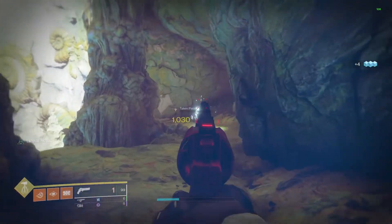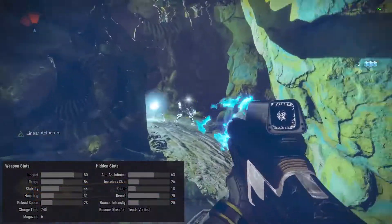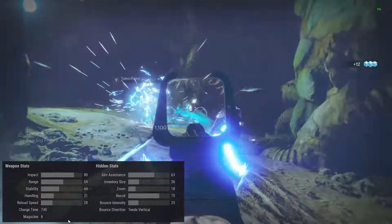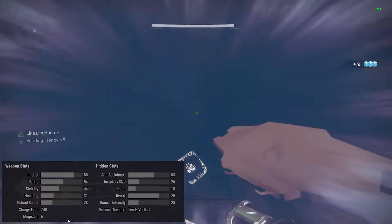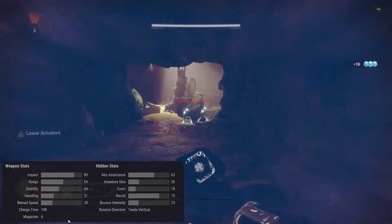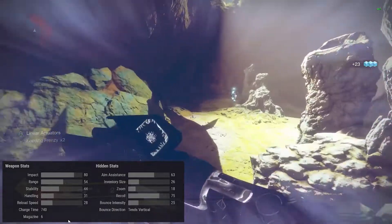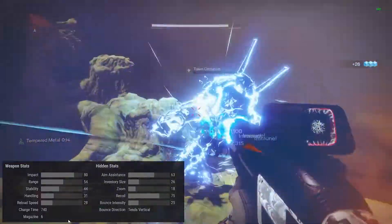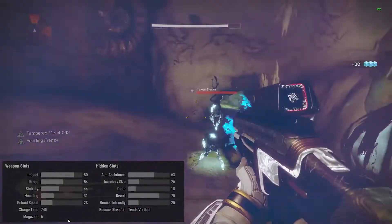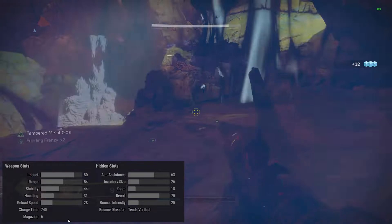Let's get into the weapon stats. It has an impact of 80 - okay, not the highest impact for a fusion rifle. Range 54, stability 44, handling 31 - that's low. Reload speed 28 - not too good. Charge time 740 - that's on the slow end. Magazine size of 6, aim assist 63, inventory size 26, zoom 18, recoil 75, bounce intensity 25.